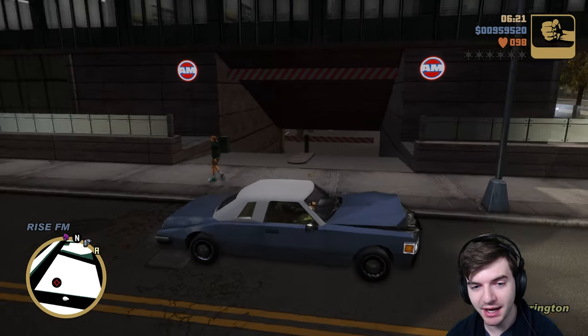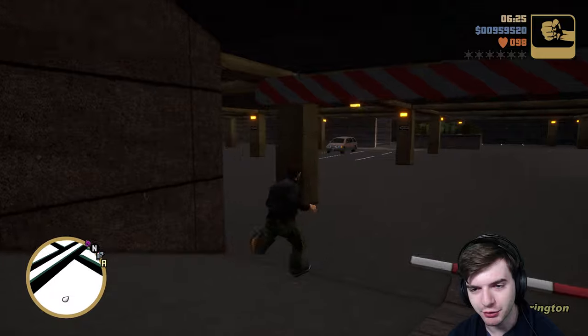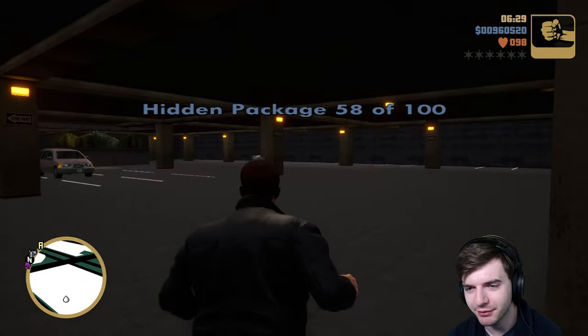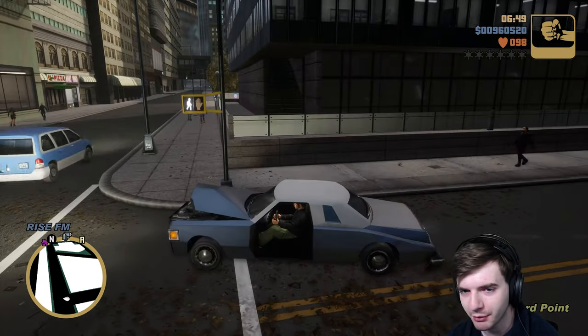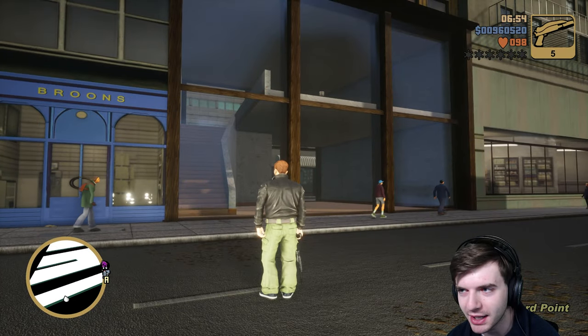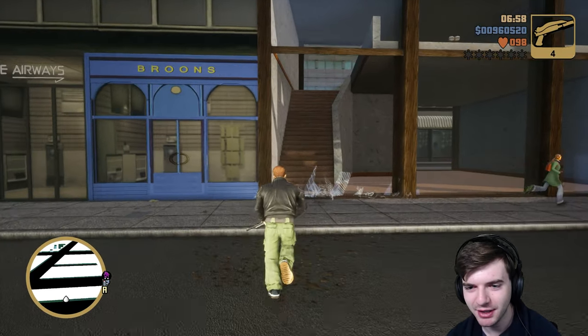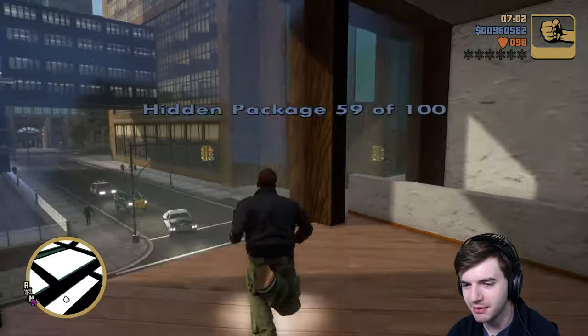The next one is going to be down here in this parking garage. Let me just walk down here — I could drive down here, but walking is easy enough. So right over here, just basically down the street from where we just were, you can actually see this package up here in this window. And obviously the way to get up there is to shoot this out. And then you can just run upstairs. Bada bing, bada boom.